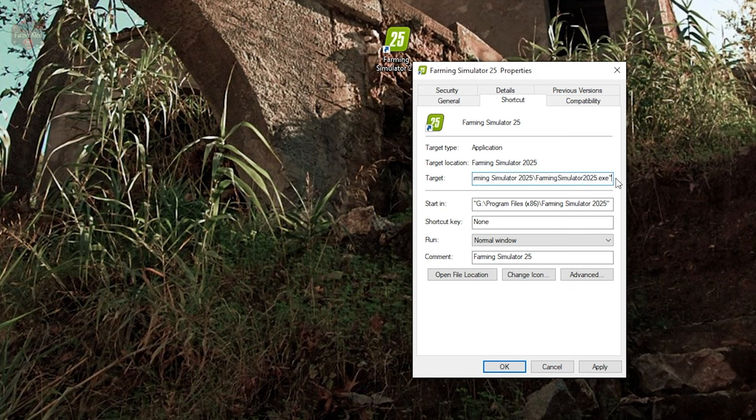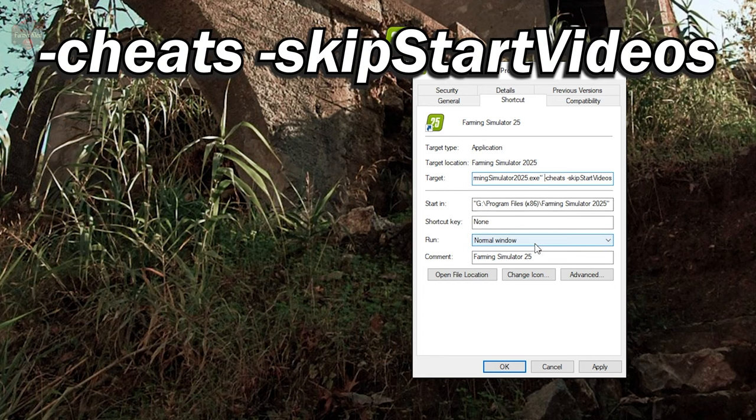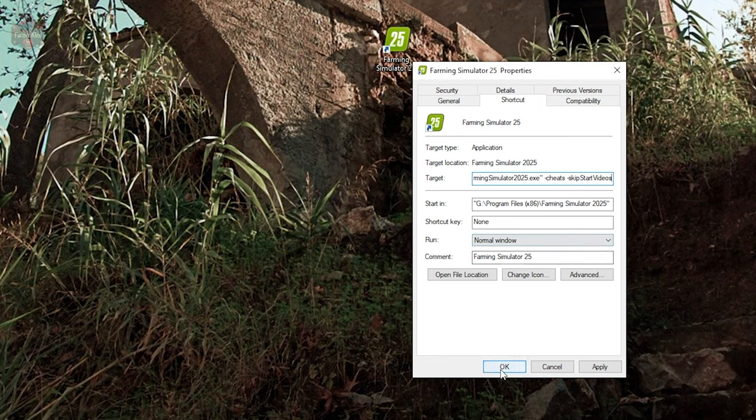We're going to add a space, and then we're going to do -cheats — more on that in a little bit. Then we're going to do a space, dash, lowercase 'skip', uppercase 'S' for Start, and uppercase 'V' for Videos. It must be in this format, then hit OK.